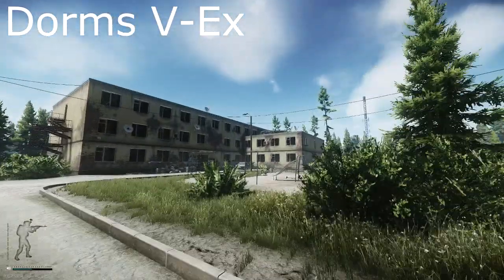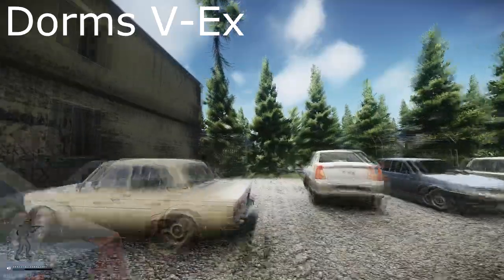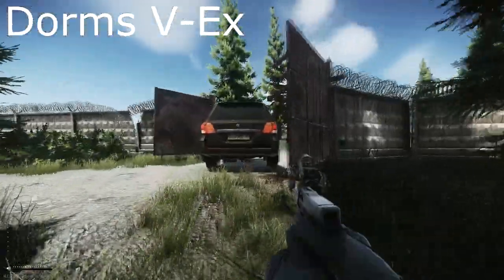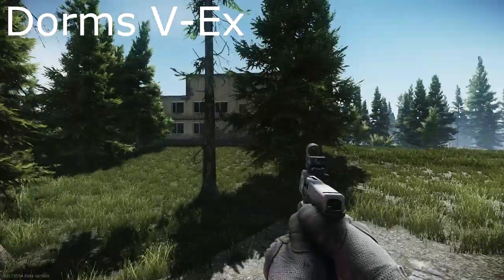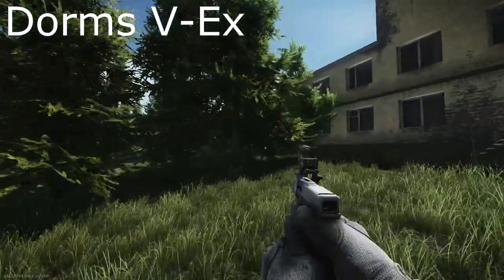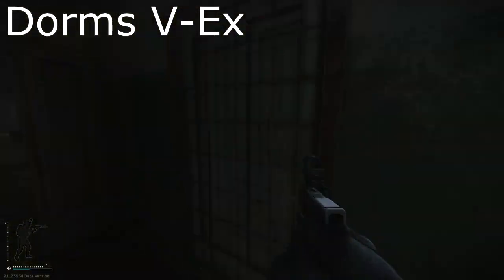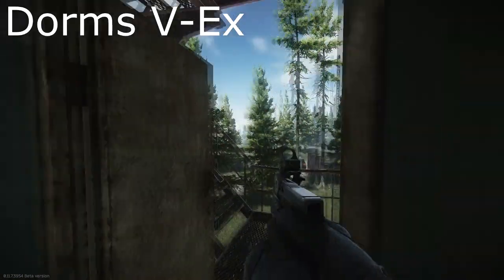Next up is the dorms vehicle exit, which is the black SUV on the back end of dorms. There should be a red gate if it's shut, and if it's not, there should be a black SUV that looks exactly like this. What you need to extract from here is 3,000 rubles — just remember it does cost you money. However, it's very easy to find 3,000 rubles here if you have just the most minimal of keys. You can loot safes in the two-story dorms. One in particular is Room 214 — there's a safe in there and you'll generally find about 3,000 rubles.